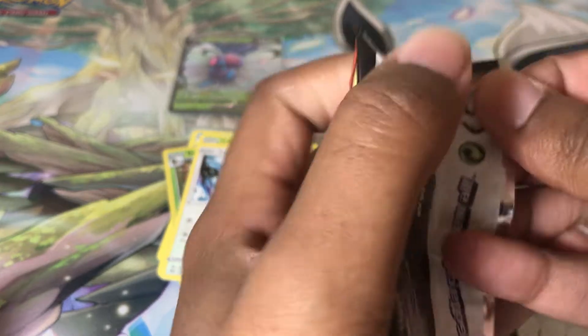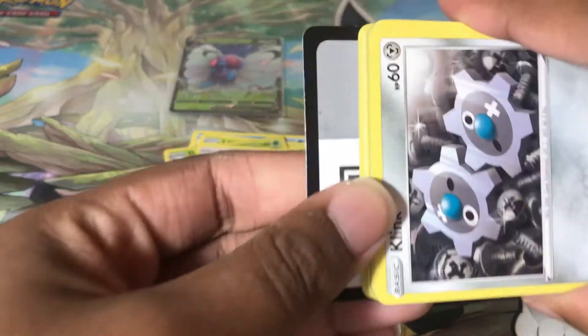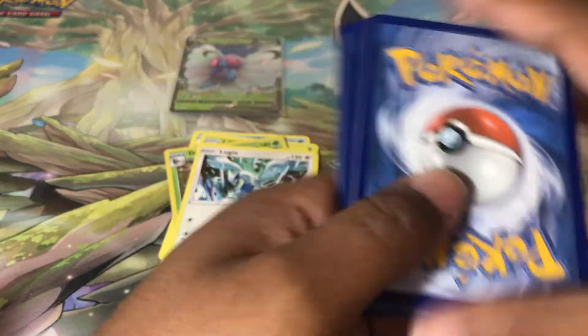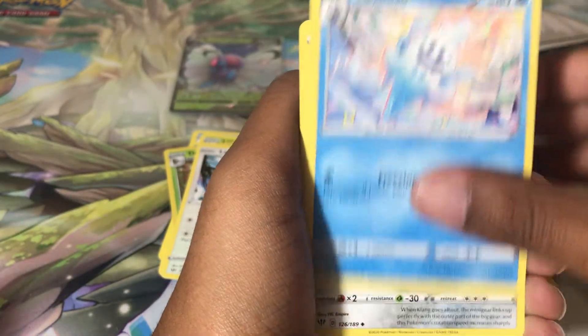One hit! But out of eight packs we got one holo and one V. This video is running super short — we're just now reaching nine minutes. I might have to open something else. Okay: Fire Energy, Fennekin, Pan Sage, Golett...